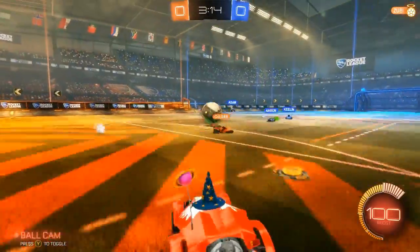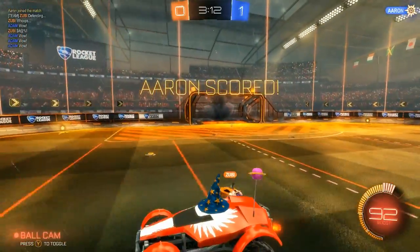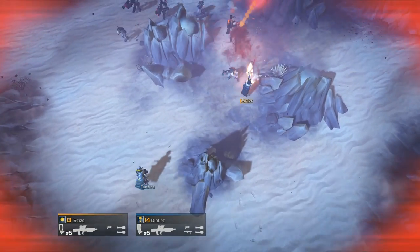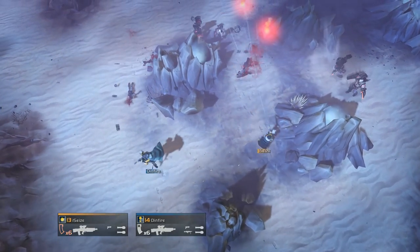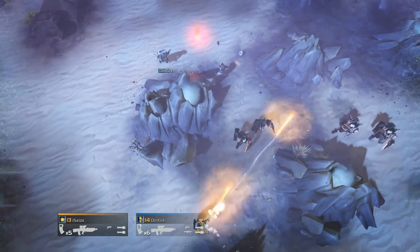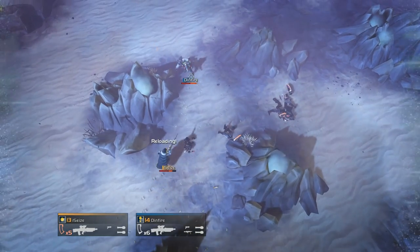Couch co-op games are a great way to spend some time with friends or even get somebody into gaming that normally wouldn't be. Quality couch co-op games, however, are harder to come by. Cooperative options in games are becoming more like add-ons to increase a game's shelf life. When a game like Helldivers or Towerfall truly embraces the co-op playstyle, you get an experience that is truly rare across most platforms.